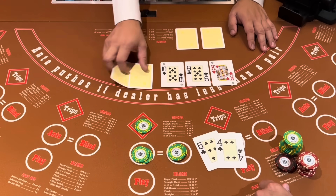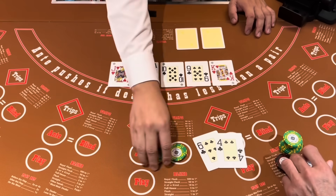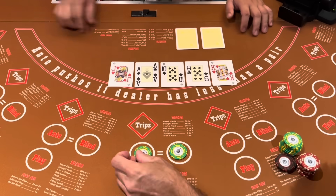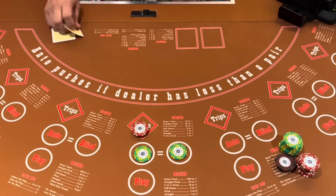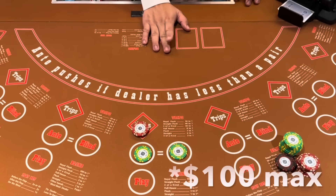Clubs — that's a fold, unfortunately. So we do have to go back to level one of our betting, which is at $25. If you're going to play this betting strategy, I only recommend you play this if you're buying in for $1,000 or more.